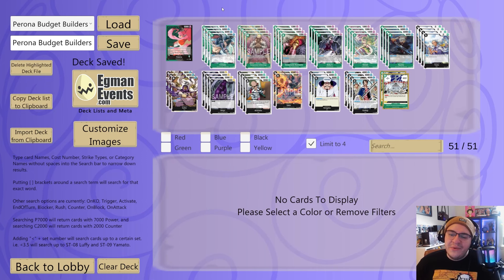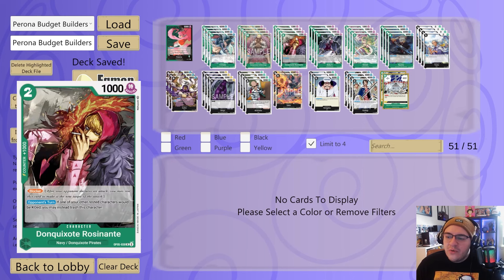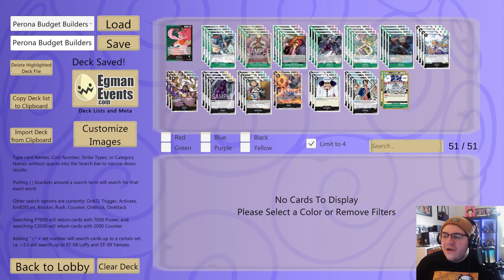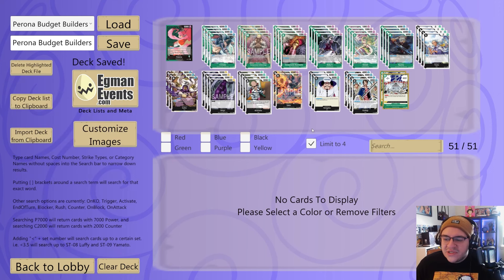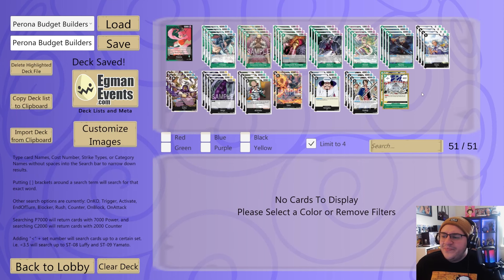Let's do a quick rundown of the deck list — if you want more in depth, check out that deep dive from yesterday. We're running four X-Drake, four Dofi, four Rosainate, four Baby Five, four Monet, four Ryuma, four Suru, three Isho, four Virgo, four Brand New, two Sabo, three Sengoku, four Toshigi, and two 'Whoever Wins This War Becomes Justice.'